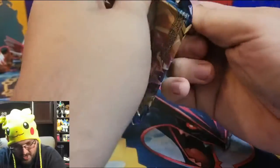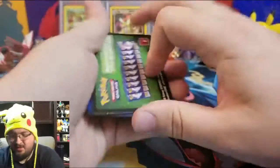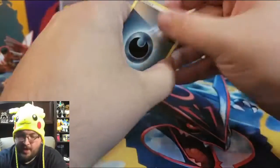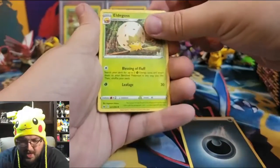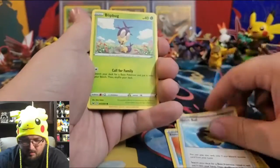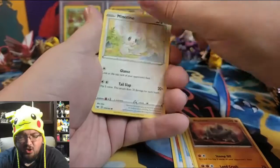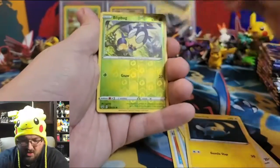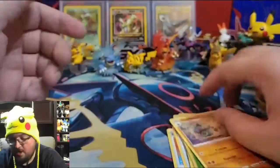Getting right in there — faster than the speed of sound! I've seen some people do this a lot faster. Pack thirteen: Dark Energy, Eldegoss, Energy Search, Quick Ball, Blipbug, Rhyhorn, Minccino, Chinchou, Croagunk, reverse holo Blipbug, and a non-holographic Claydol.